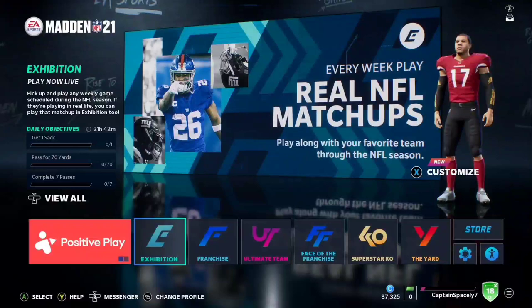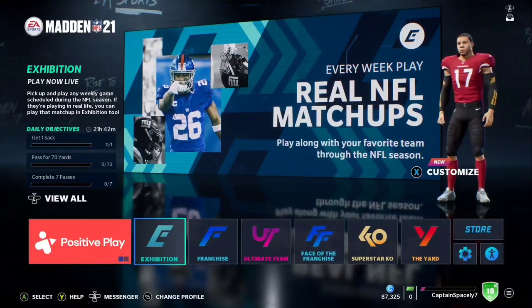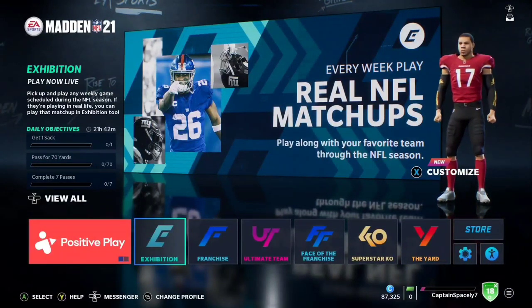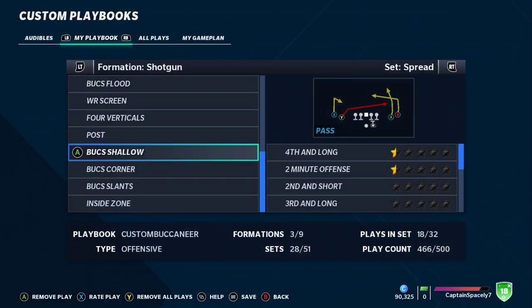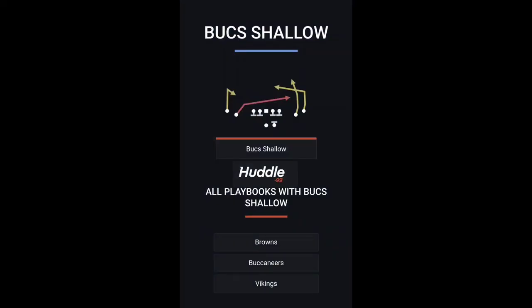Now with today's play, I do like to make one hot route — you got to make one hot route, but you actually don't have to. It is your choice, but I do prefer it in most cases. Today's play is going to be out of the shotgun spread — bucks shallow is going to be the play. Shotgun spread, bucks shallow, a killer of all things. It can be found out of the Browns, the Buccaneers, and the Vikings playbook.